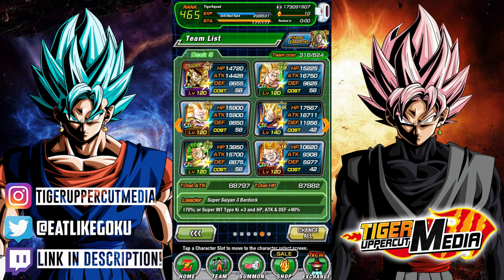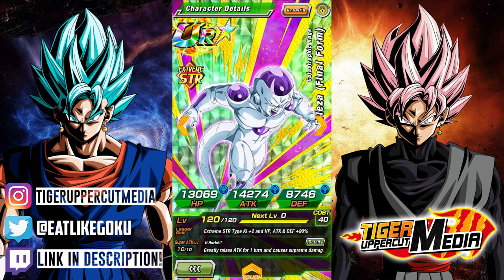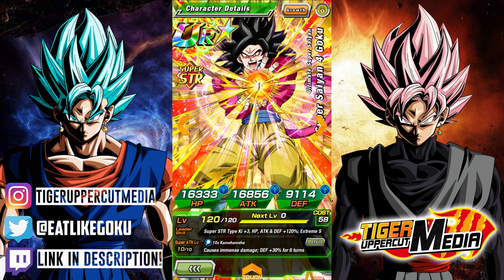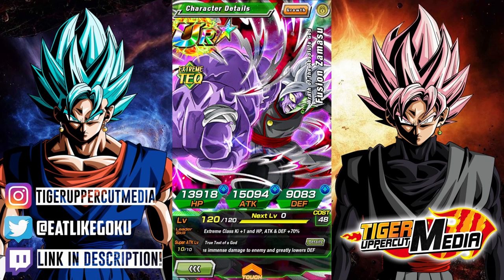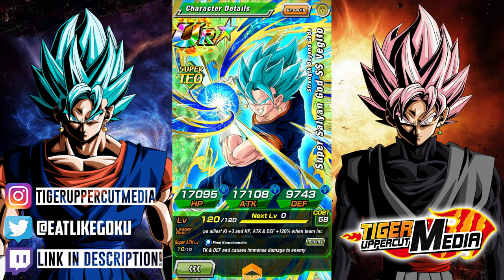Other notable rainbows here are STR Majin 21, STR Vegeta and Bulma, STR Final Form Frieza, Int Janemba, and STR Gogeta, who are going to be absolute monsters once their Extreme Z Awakenings come to global. I could go on about all the crazy stuff this account has to offer, but I'll leave the rest for the winner to discover. Not only does this account have several units that I don't personally own, it also has more dupes for the ones that I do own — so yeah, much better than my main.